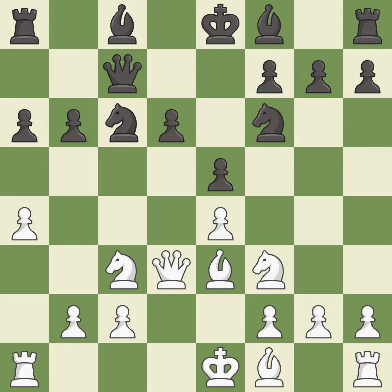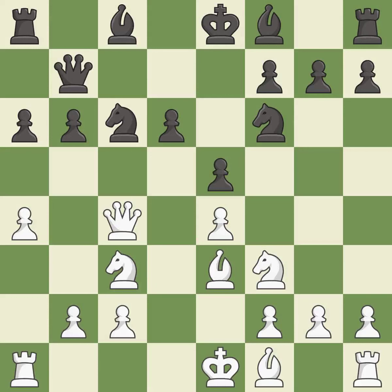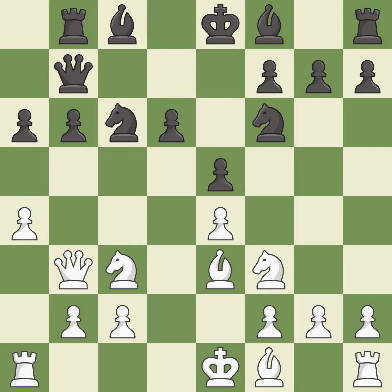A knight activates by developing off its starting square — it is excellent. This threatens to fork pieces — it is best. This stops the opponent from being able to fork pieces — it is best. Very precise. The pawn is now adequately defended — it is best.